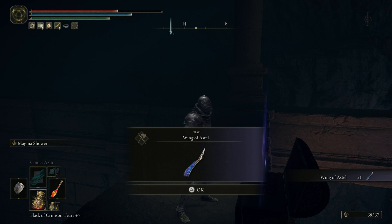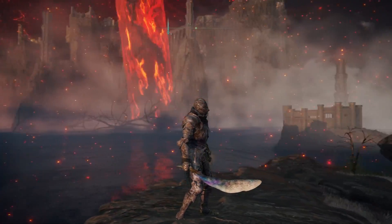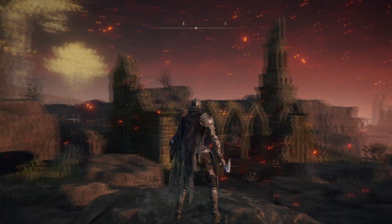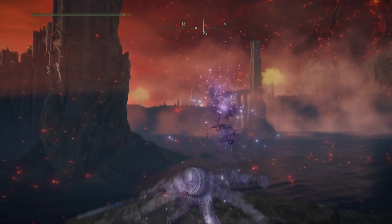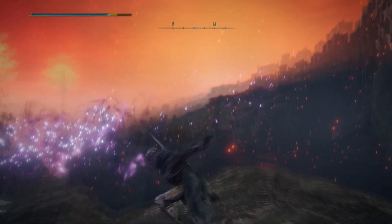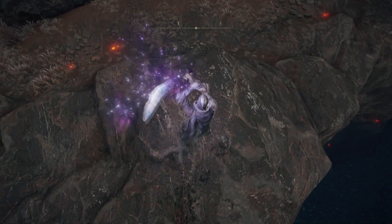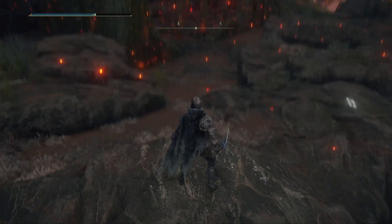Inside of this chest is the Wings of Astel. This weapon is a mental one — completely overpowered if you spec into it fully. For you mages this is always worth having on your right hand with your casting hand on the left. The Nebula move is just absolutely cracked and I don't know why it hasn't gotten more focus. Like and subscribe, thank you so much for watching — as always, I'll see you in the clouds.